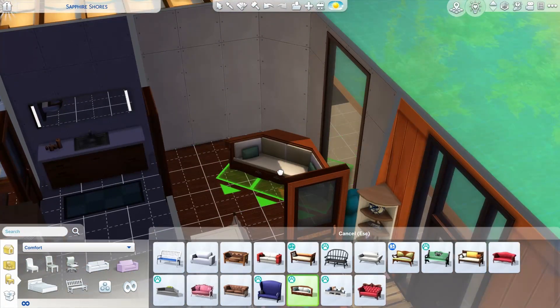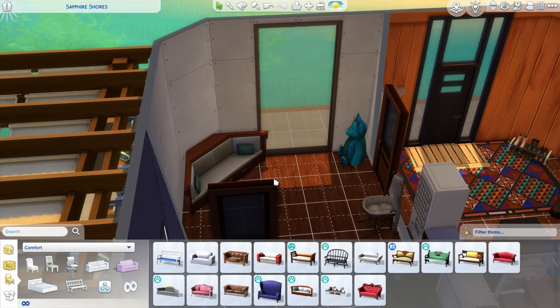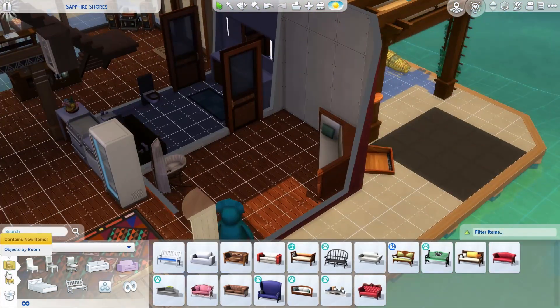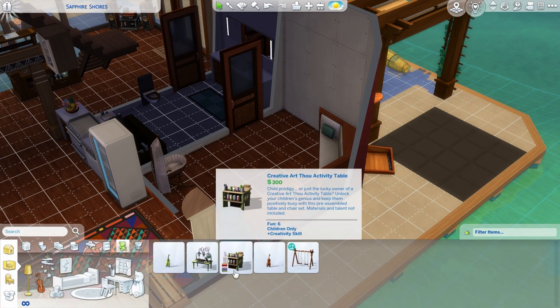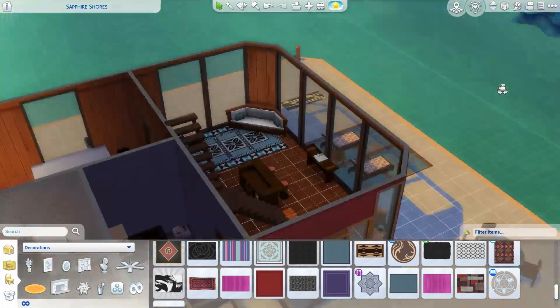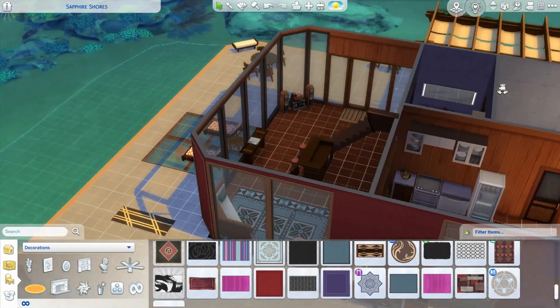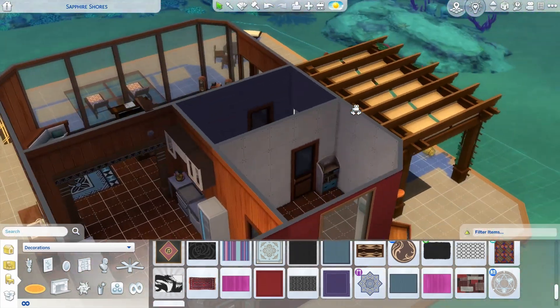I tried to make it cozy like — okay, mental reference — that house from 50 First Dates. You know, they're fishermen, so it's got like the fisherman vibe, it's warm but tropical. I didn't have that in mind at the time, but now that I'm looking at it, that's what I'm thinking — if they had ridiculous windows.